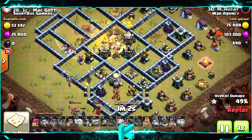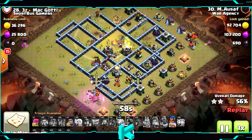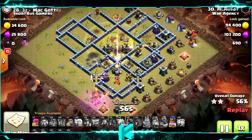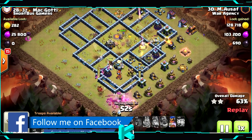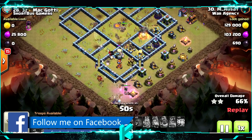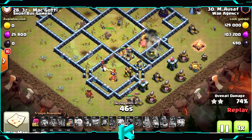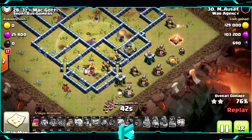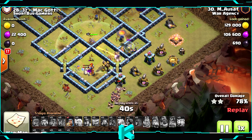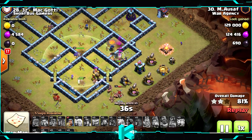The king ability is still saved — that will help with taking out the enemy king. No more spells left. There might be a giant bomb there which could take out all the hog riders, but the king is outside clearing everything. Today's code is M4 — easy peasy.